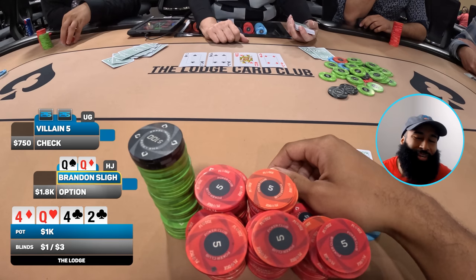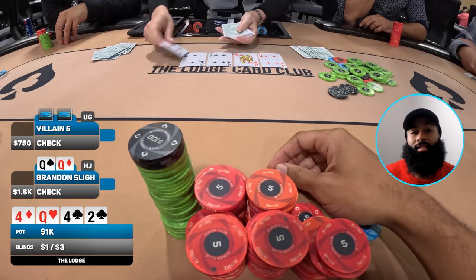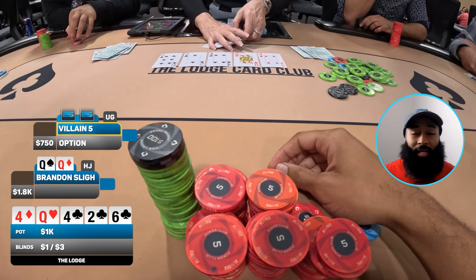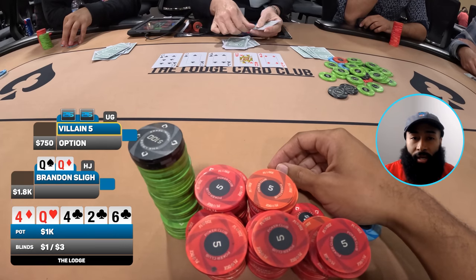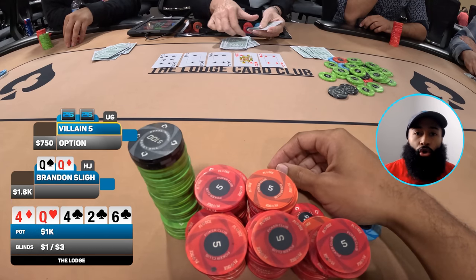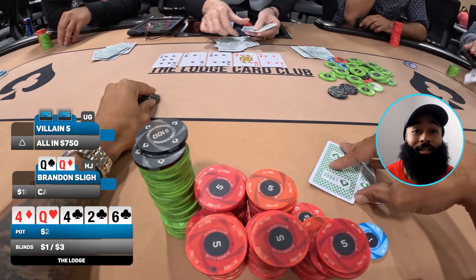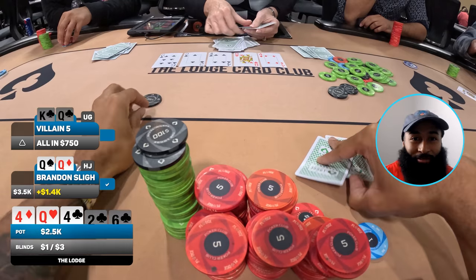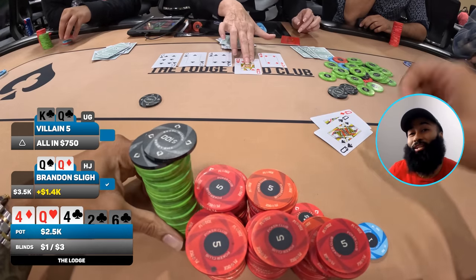We go to the river and it comes the six of clubs. I'd love if my opponent somehow rivered a flush with like ace-king suited clubs when they decided to four-bet. They go into the tank for roughly 20 seconds then announce they're all in. That's music to my ears — I call the nuts as fast as I've ever called in my life. My opponent confidently turns over king-queen of clubs and I let him know I've got a boat — pocket queens!